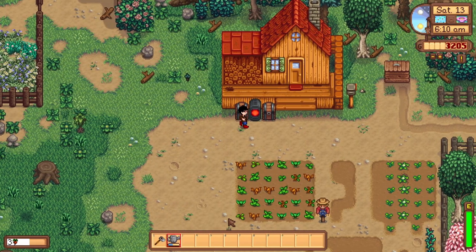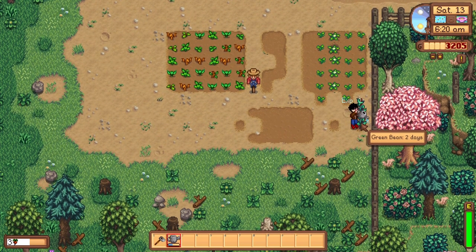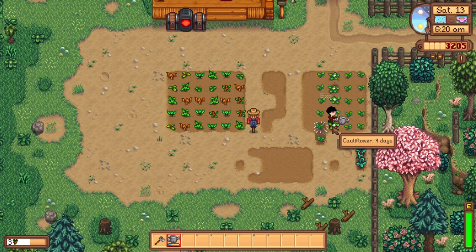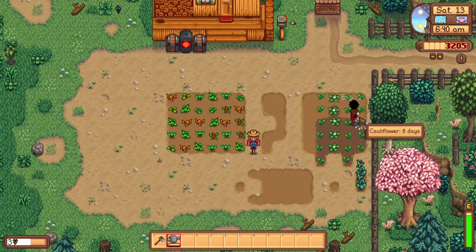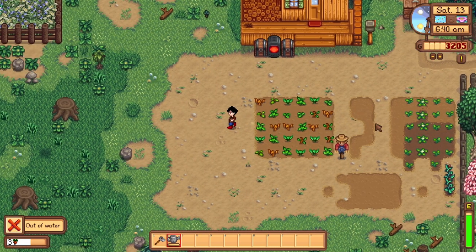Let's go ahead and water these crops. The cauliflower is what's going to take the longest. I might grow some more just because we might not get all five that we need for golden crops. Hey, look — that one stayed watered! I put the water fertilizer, the retaining soil that I got in the mines, on the crop, so that's cool.